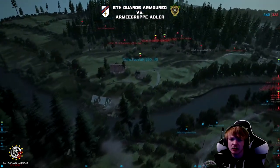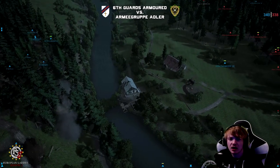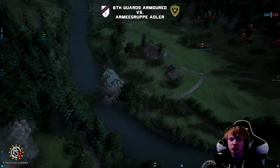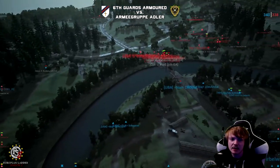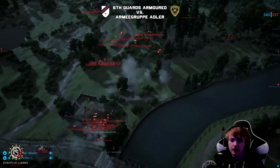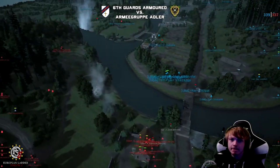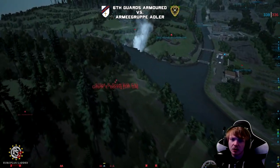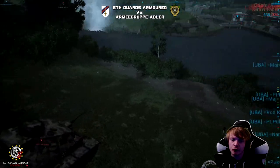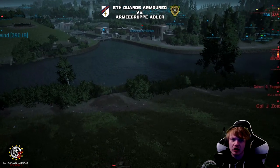Going back to the IR guys — it looks like only two of them are left alive on the Northern Crossing, ever since they lost their rally point. So the 6GA guys might be able to finally push to these buildings and maybe get across the river. There is a second tank out now — a P3 — helping rain down suppressive fire onto the Armour Group Adler guys.